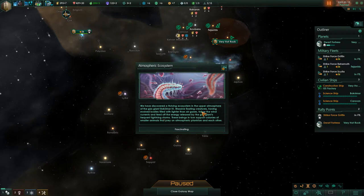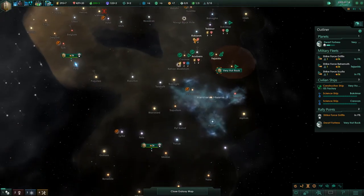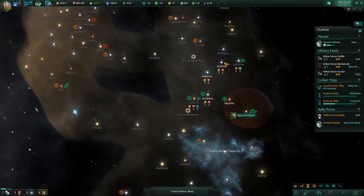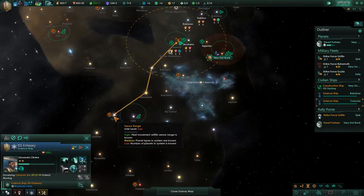We discovered a thriving ecosystem in the upper atmosphere of the gas giant Bokrimar 3 — massive floating creatures, having evolved bodies filled with lighter-than-air gases, follow the wind current and feed off energy released by the gas giant's frequent lightning storms. These beings in turn support colonies of smaller animals. Bokrimar 3 gives plus 3 society research. Our science ship succeeded in their research — good, you're going to survey those more important systems.